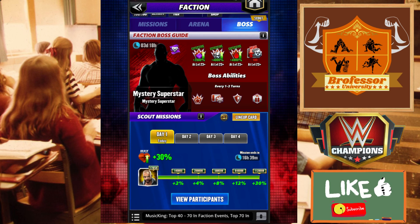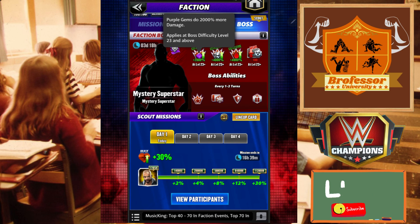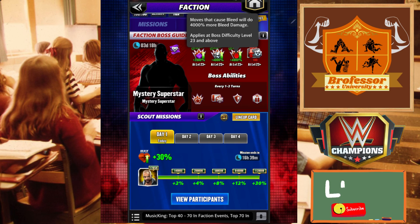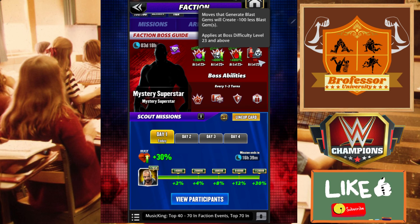First off, here are our buffs: we've got 2000% for purple gem damage, which equals 20 times extra damage for purple gems. Leech gems are going to do 40 times, or 4000% more damage. Bleed moves are going to do 4000% more bleed damage. And we are not allowed to create any blast gems, so it's going to completely wipe out anybody making blast gems.